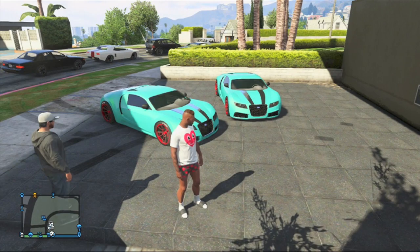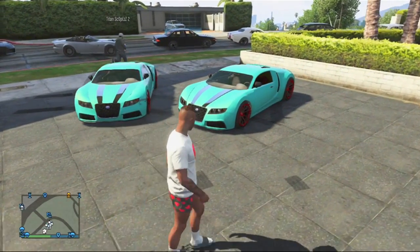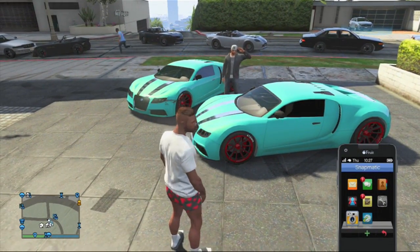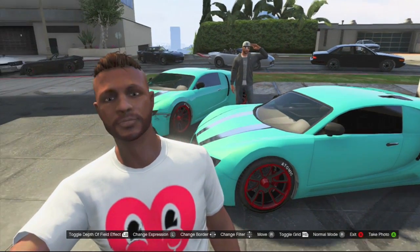What it is guys, my name is Swifters and today I'm going to be bringing you a really awesome glitch showing you how you can duplicate cars for your friends in GTA 5 online after the 1.12 patch update. This is a really awesome glitch because it really doesn't take that much time and it's pretty easy to do. All I ask is that you slap that like button and subscribe to my channel as I do post some of the latest GTA 5 content.